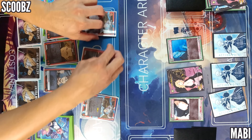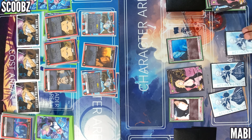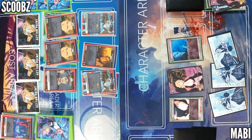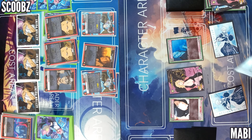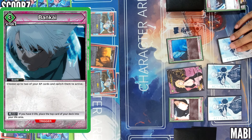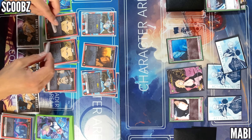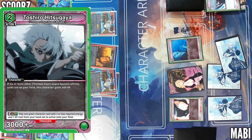Yeah, you're getting everything you need. Alright — spend one to draw. I'm gonna use an action to activate Bankai, switch to AP back up. I'll use one action to summon Toshiro here — if there are six or more other 13 he gets plus 500.